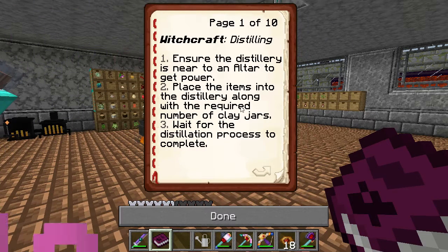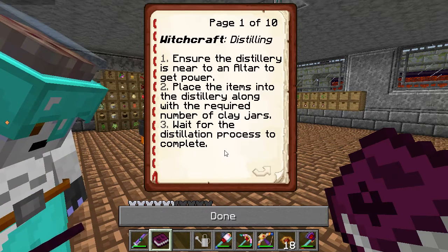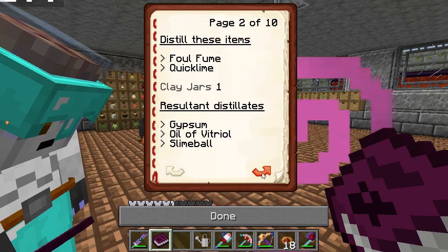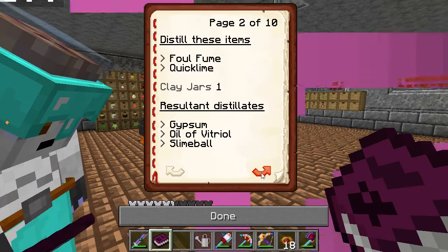Ensure that the distillery is near the altar to get power. Place the item into the distillery with the required number of clay jars. Wait for the distillery process to complete.